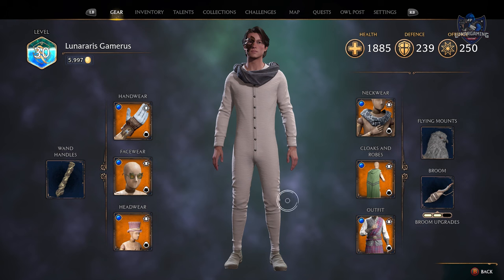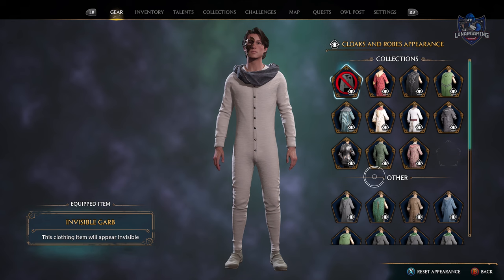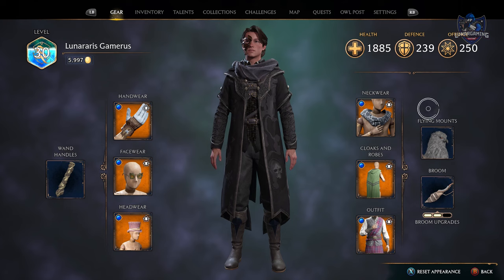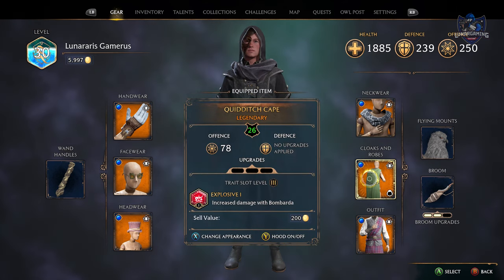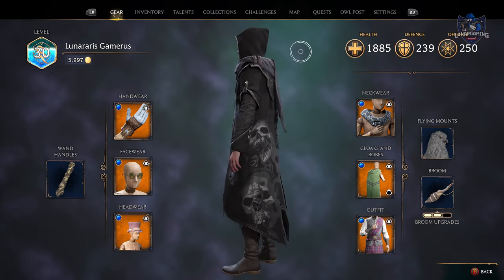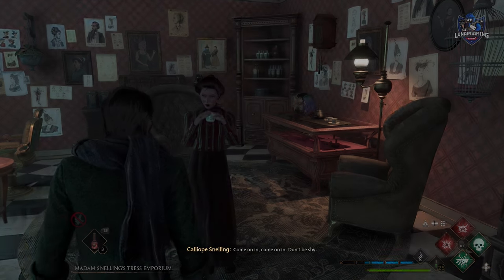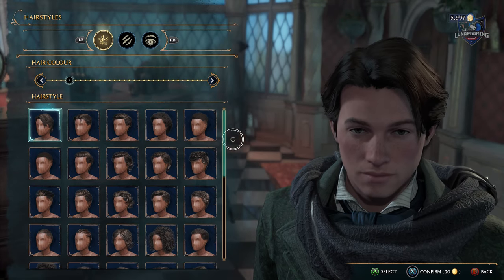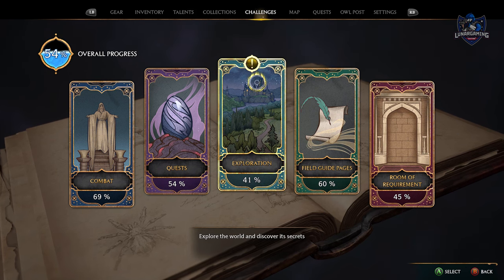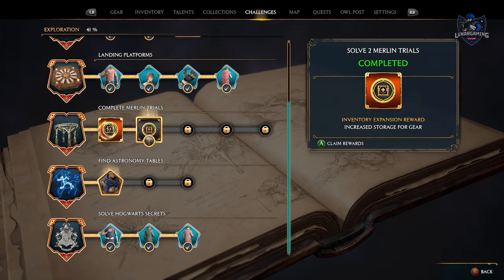In order to change your armor's appearance, hover over the type of gear and press change appearance — on Xbox you press X. You can also turn on and off the hoods of cloaks and robes, and you can change your character's appearance once in Hogsmeade. When completing challenges, don't forget to collect the reward — usually new appearance items. A lot of players think it's a new type of gear, but it's actually just the appearance of any of your gear that you can change with these.